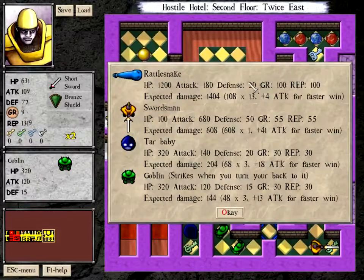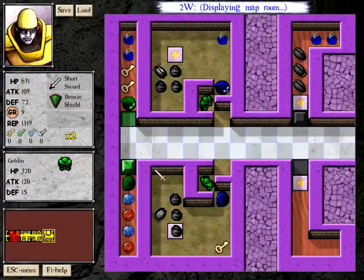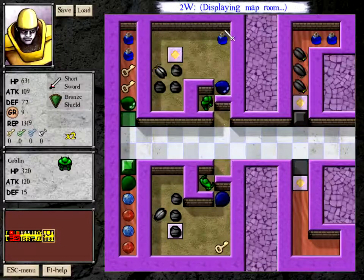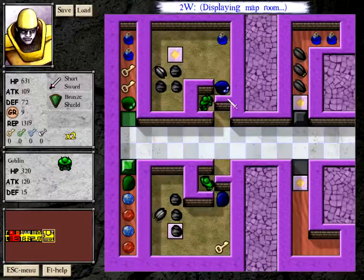I need to kill this Rattlesnake in order to make it to the next level. I should probably just ignore this room entirely. Technically, it is a health profit to do this, and a key is also 400, so technically it is a health profit to go in there and clear the non-gel baby stuff, but it's not much of a profit.